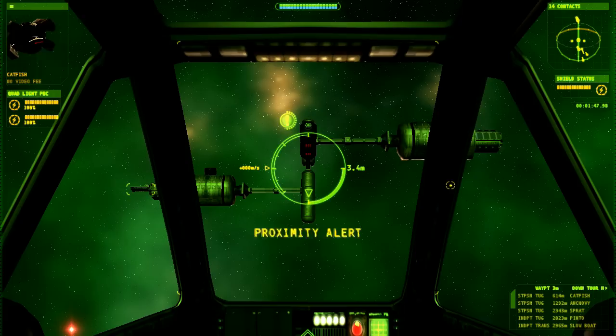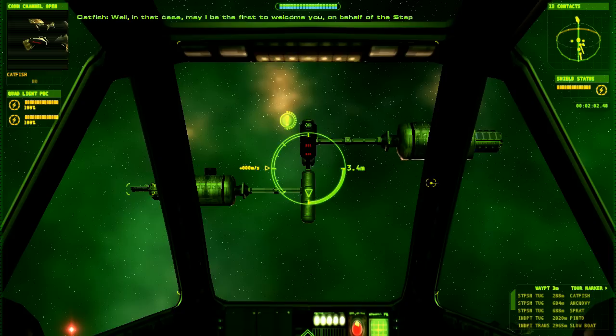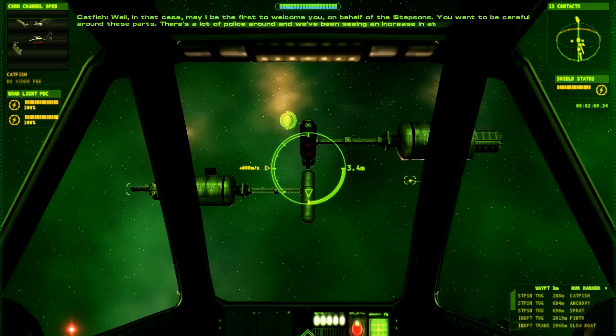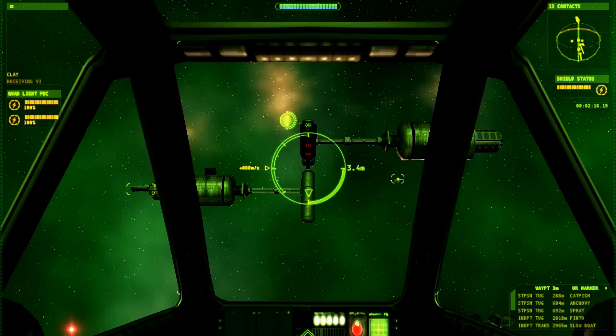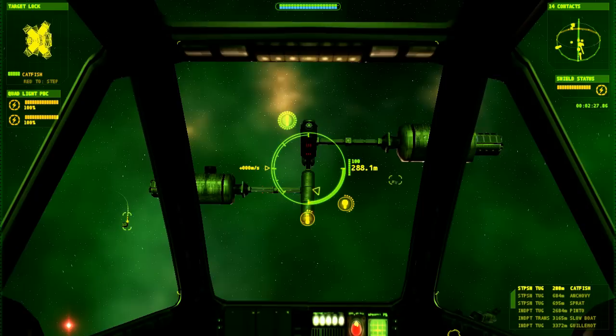Hello. Judging by your ship, you're new to the area. Hello, Catfish. I'm Cal. I'm just getting the guided tour of this system. Well, in that case, may I be the first to welcome you on behalf of the Stepsons. We want to be careful around these parts. There's a lot of police around. And we've been seeing an increase in attacks on our facilities around Greenback. Well, I'll let you get back to it. Hope to see you around. Yeah, she seems nice. You've got to watch your six out here in this part of space. Dangerous frontiers. But as long as we've got the Stepsons around, we'll be alright.